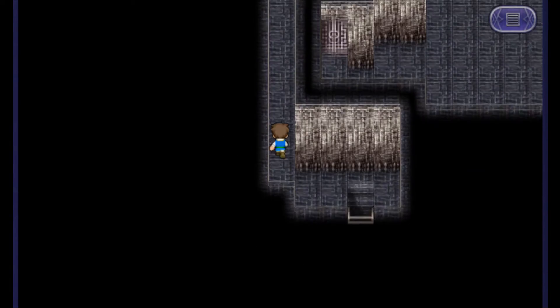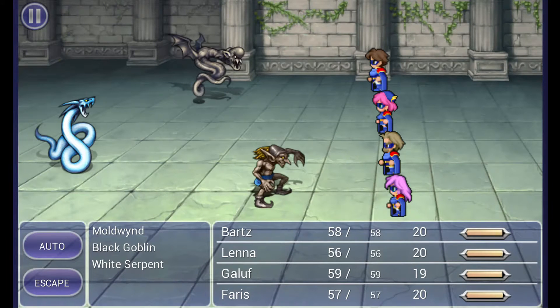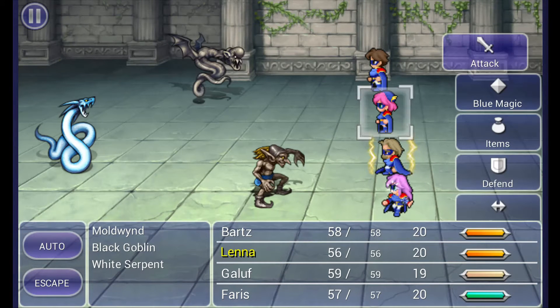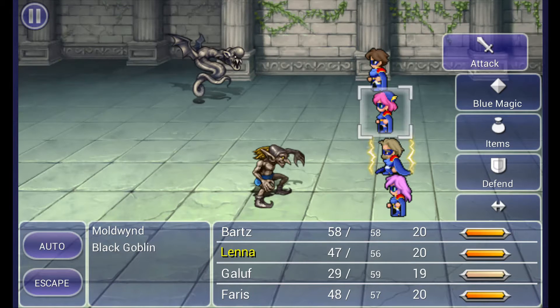I'll stay up here on this one. Hopefully we'll get the characters and the monsters relatively quick. There's two of them. We want to kill the one in the back. The black goblin will use goblin punch, which is damage based off your level in comparison to the enemy's level. So if one is level three and the goblin is also level three, that would do a lot of damage.